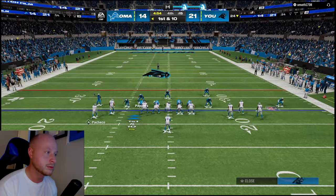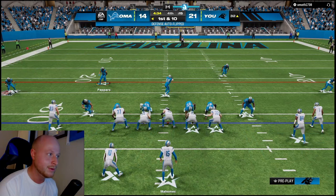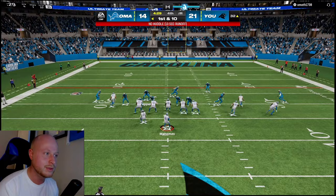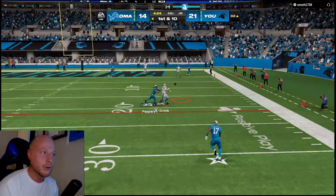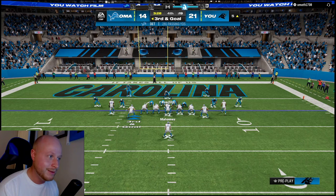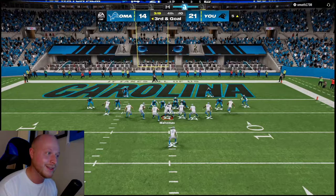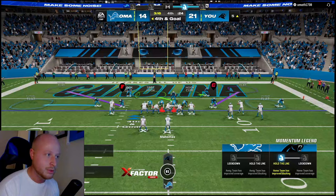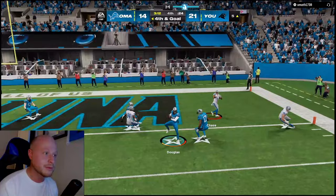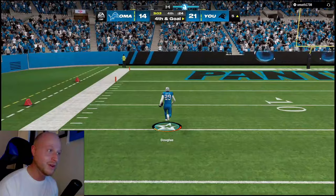We're protected - actually no we're not. Need to start running deep. Come back across the middle. I went for the pick - good thing Gronk can't juke. I've got a bunch of beasts in the middle of the field - locked down, got coverage. Rasil Douglas in the flats - the defense is having a day! That's three pick sixes for the defense in this singular game.